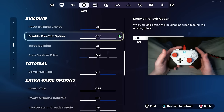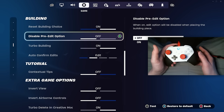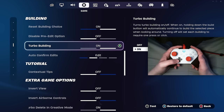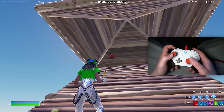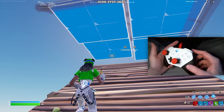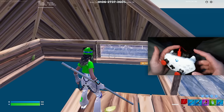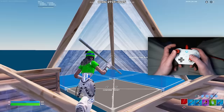Disable pre-edit option — make sure you have this off. This gives you a terrible edit delay, especially on controller. If you're messing up your double edits or triple edits, this setting is probably why. Turbo building you obviously want on. For auto confirm edits, I recommend setting this to both — this will automatically confirm your edits so you press your select edit and let go and it automatically edits. Same thing goes for resetting builds, but I only keep mine on edit because I have a controller scroll wheel that handles resets for me.